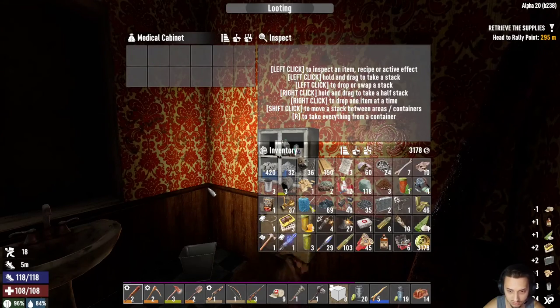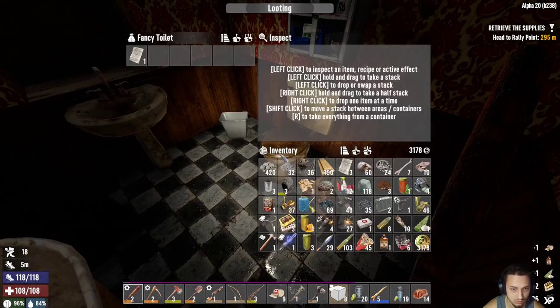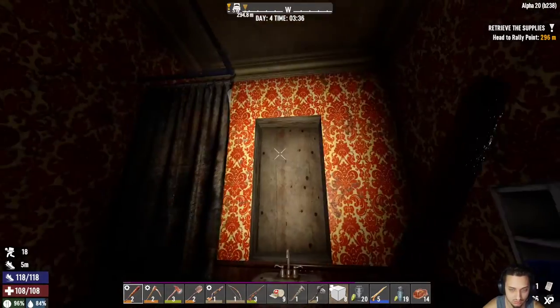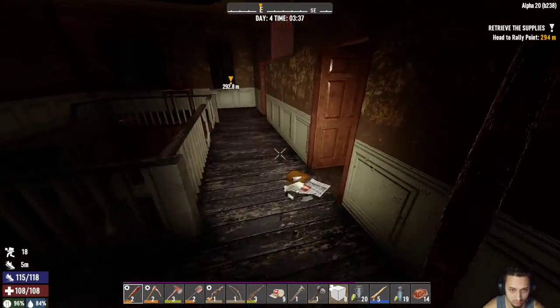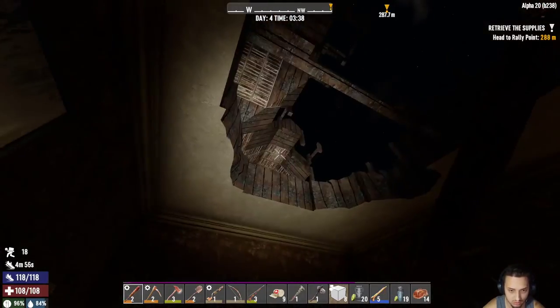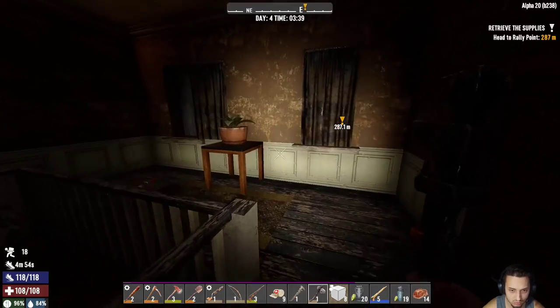Maybe some medicine — couple nice things of medicine. We got a toilet. Maybe a pistol. Paper. Why is there paper in the toilet? That's how it gets clogged. Well, we can head back out of here. Actually we'll head upstairs — I didn't see a way to get up there, so we will make our own.